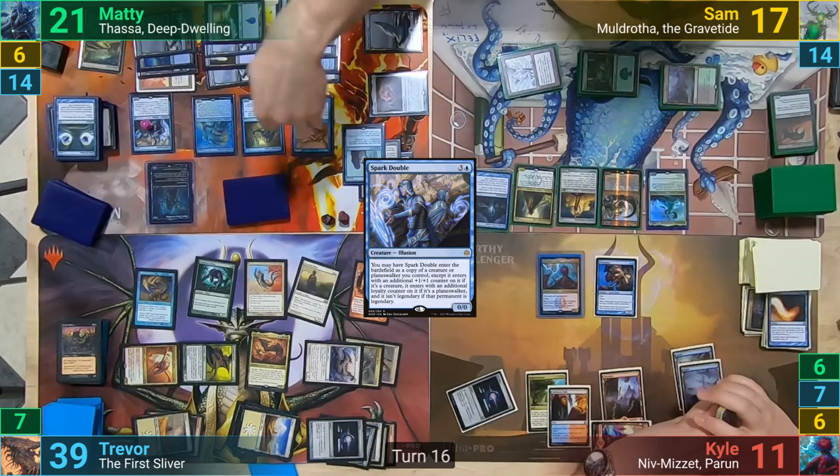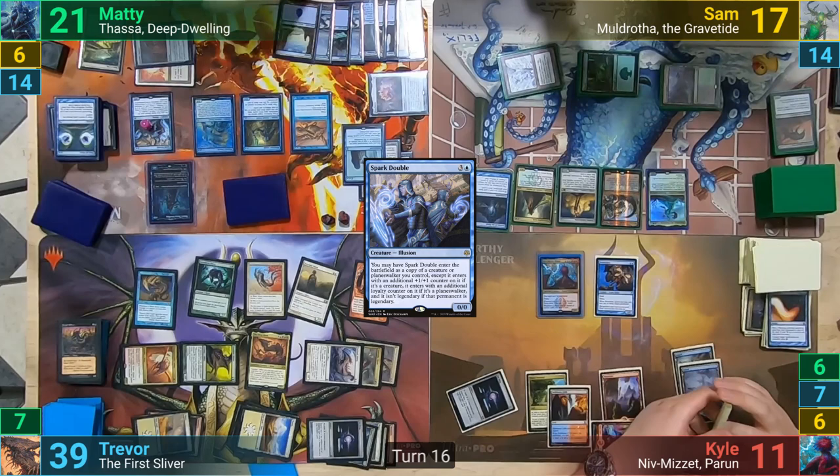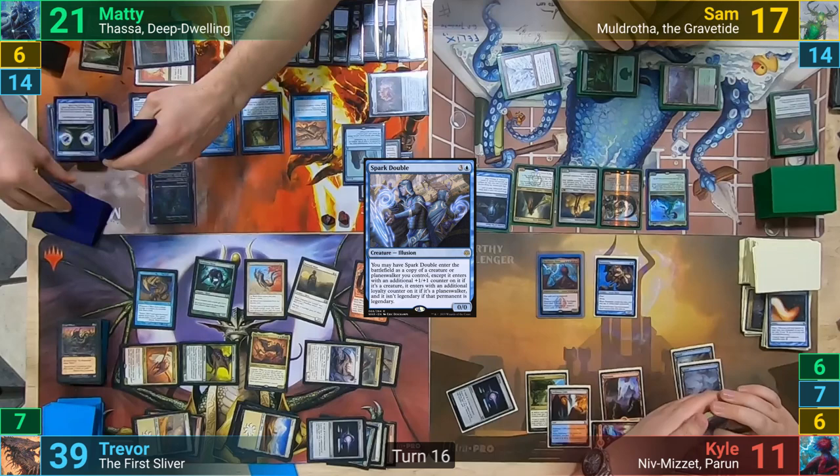Maddy then has his Thassa blinking the Spark Double, which comes back in as a copy of Palancron and untaps 7 lands. He then resolves the target on the Palancron, and as it re-enters, untaps 7 more lands. We then resolve the Riverwise, and he brainstorms before passing to Sam.